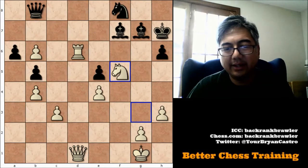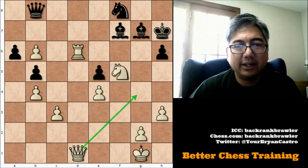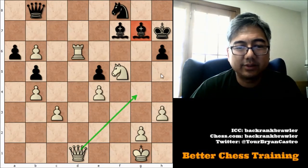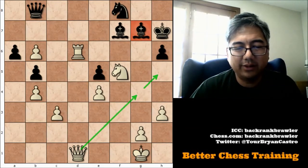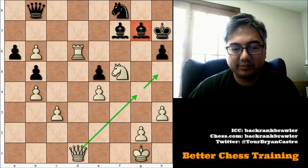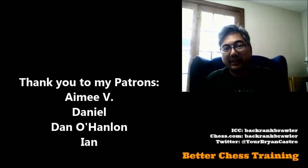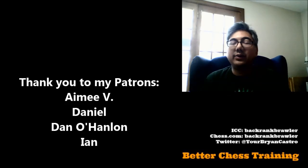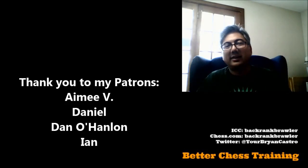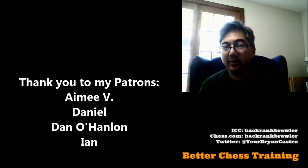With that, black resigned, and we can see there are many threats here — this queen can come in targeting this square, or come over to threaten elsewhere, and there are just too many threats. Of course, a player of Caruana's caliber would be able to capitalize on this, so he perhaps wisely resigned. Hope you enjoyed that video — I thought that was a great game. If you enjoy Master Games, I've got a link to one over here. If you want to support this channel, you can become a patron by checking out my Patreon page — link is down below. I want to thank those of you who already support me. Otherwise, I hope you have a great day and I'll see you soon.